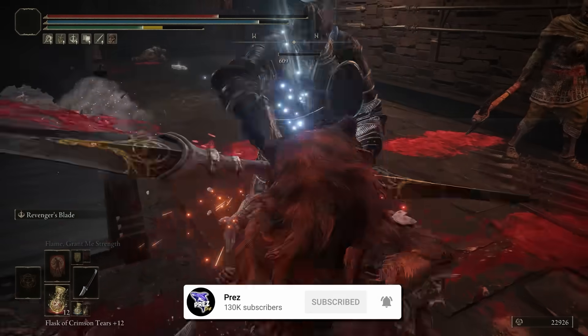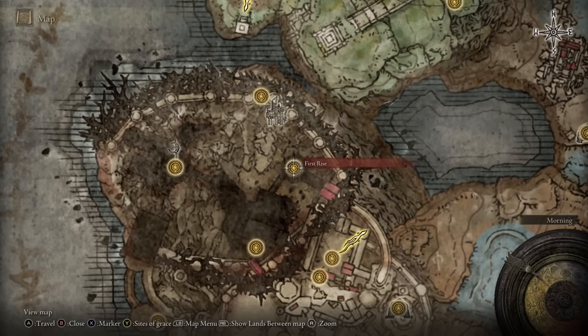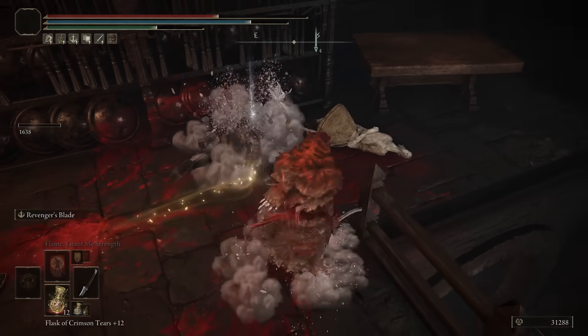If you want the Flax Swords for yourself, you need to progress all the way to the First Rise Grace. From here, just progress through this entire area until you find the four NPC boss fight. After you've beaten the boss, you can grab these swords and try them out.